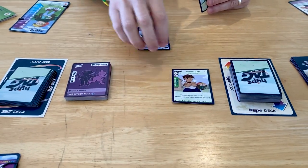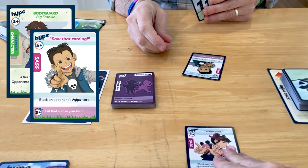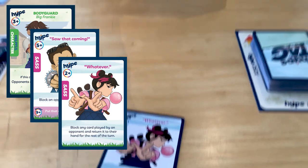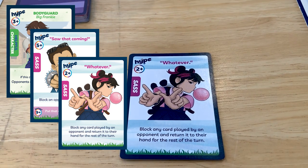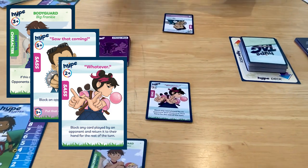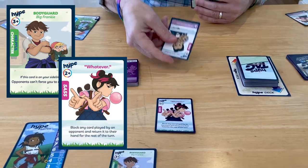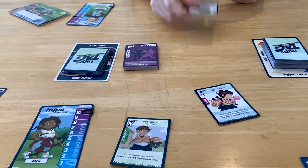But let's say Kate had another sass card. After I played 'Saw That Coming,' Kate could play 'Whatever.' That card blocks any card played by an opponent and returns it to their hand for the rest of the turn — so she's stopping me from blocking Big Frankie. If no one else responded, 'Whatever' would block 'Saw That Coming,' put it back in my hand, and Frankie would stick. When multiple players want to play sass cards at the same time, turn priority always goes from the active player clockwise.